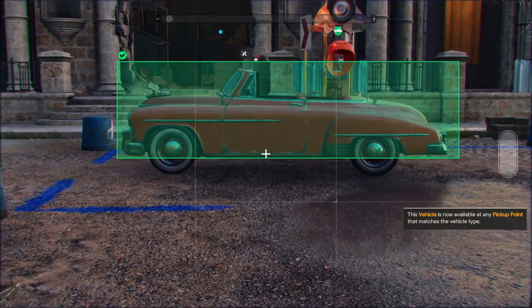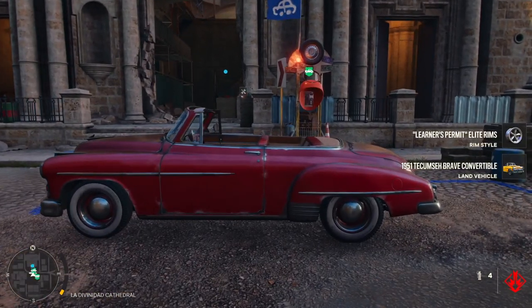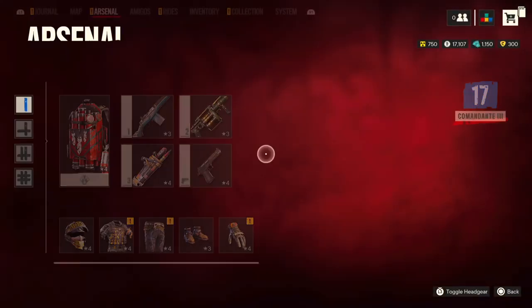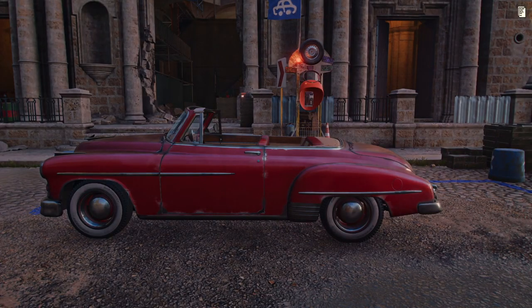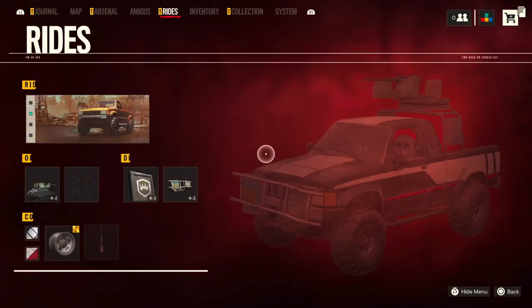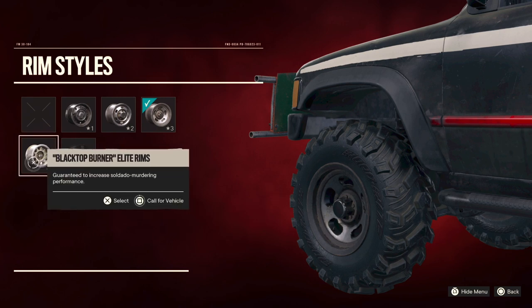After you put the phone away, you will also get the notification that you unlocked a special car upgrade. Now, if you open the main menu, then go on rides, you can apply the upgrade to all personal vehicles.